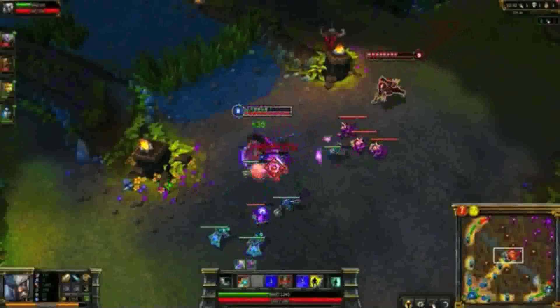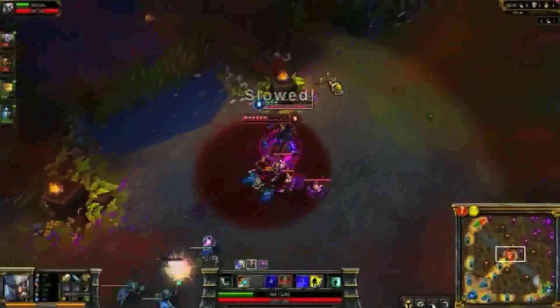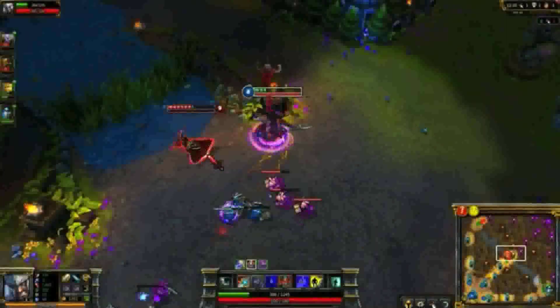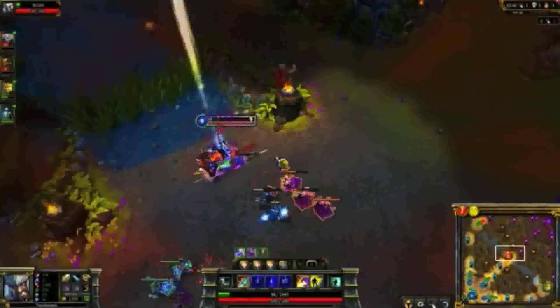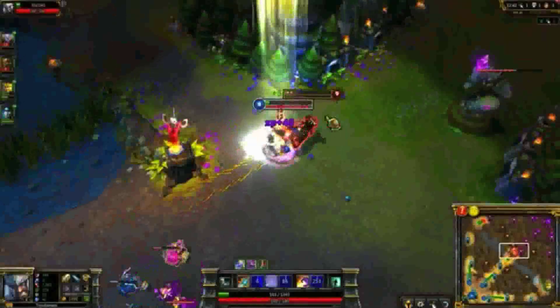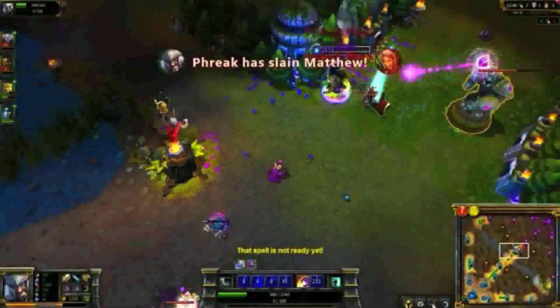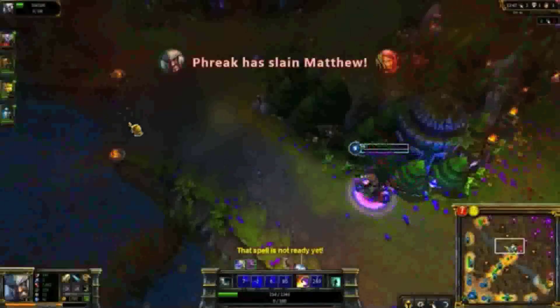When your ultimate is up, you can take most fights if you play well. Fighting Vladimir in mid lane, I start aggressively. I wait for Sanguine Pool, but unfortunately he turns around right as I use Mocking Shout. Thankfully, I can still chase him, using Flash and Spinning Slash to dive him underneath his turret. The scariest part here is getting away from the turret — right as Undying Rage is about to time out, I take a turret shot, then use Bloodlust, letting me take another attack as I walk out of range.